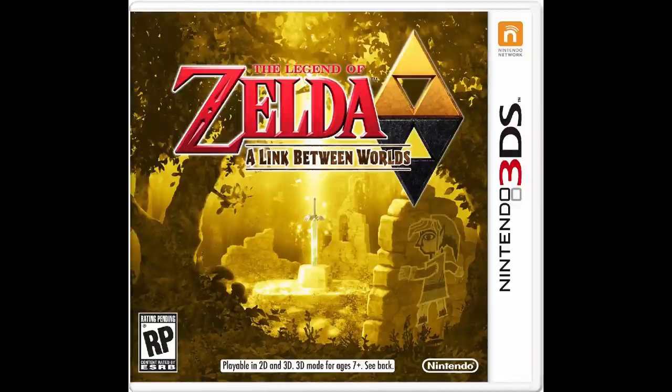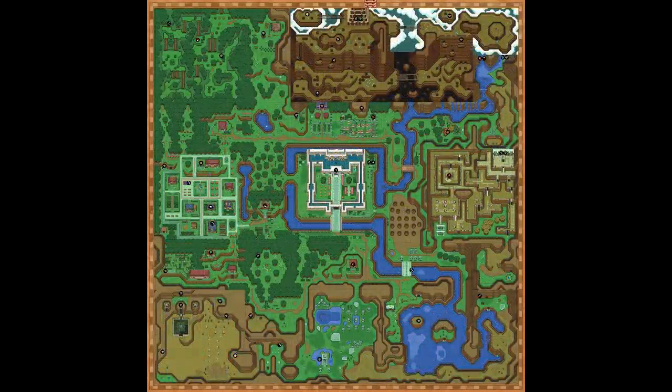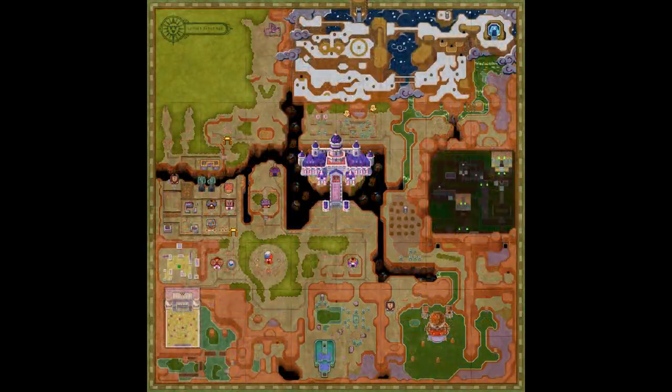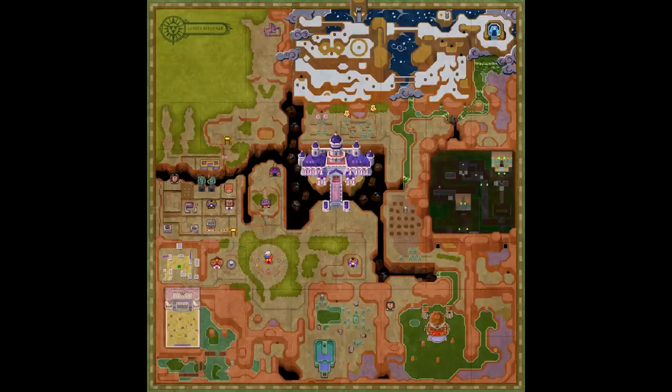A Link Between Worlds for the 3DS from 2013. The map is practically the same as A Link to the Past, which makes sense since it happens only a few generations in the future. The more interesting thing here is the discovery of Lorule, a parallel realm to Hyrule but not quite the same as the Dark World was, as the land is literally falling to pieces with gaping rifts on the ground because the realm lacks a Triforce. So maybe this was starting to happen in Hyrule as well in Twilight Princess, as a piece of the Triforce was sealed with Ganondorf in the Twilight Realm.